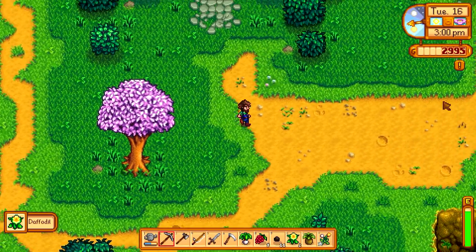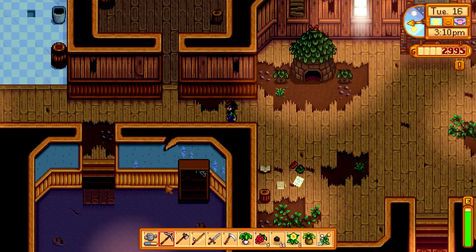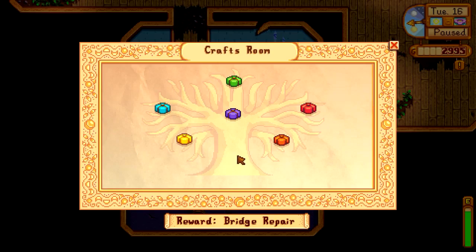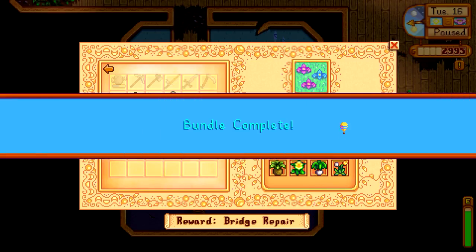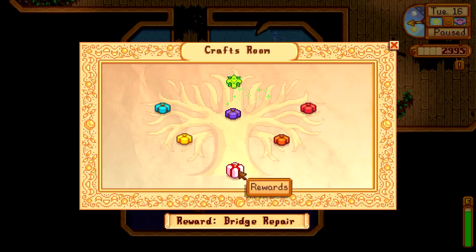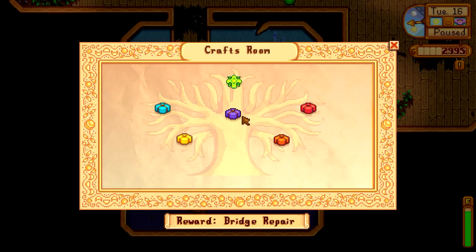Okay, so we're at the town hall — Pelican Town Town Hall. We're gonna go over there and see if we can build that bridge. So we're doing the spring foraging — if I put a daffodil, a horseradish, and these items... bundle complete! So where does that build the bridge? Reward: spring seeds. But spring's almost over — let's go plant them right now. Oh no, that's if you do all this stuff — it builds the bridge.